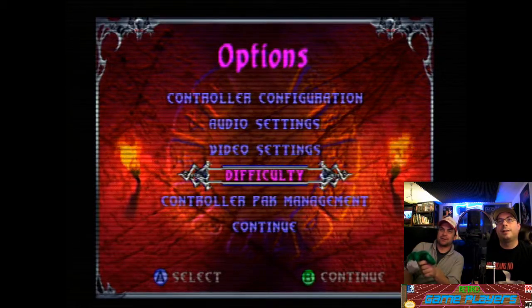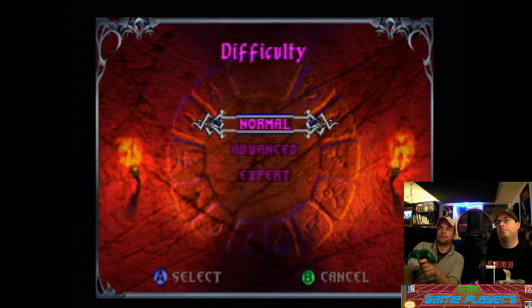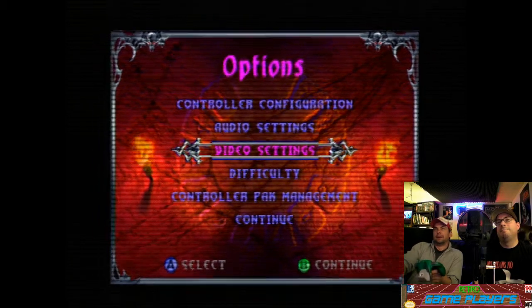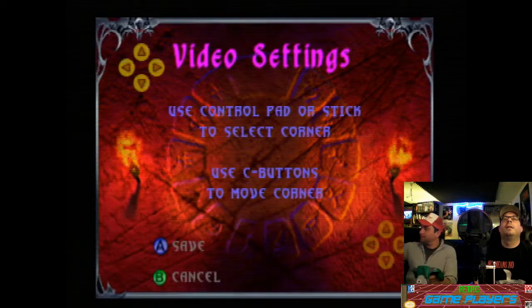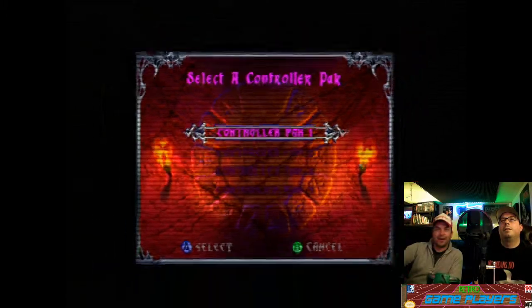Let's go to the options. Spinach is also from Popeye — that's green. For difficulty, let's just do normal. I'm not very good at this. But of course, this game was always a really popular one in the arcade.